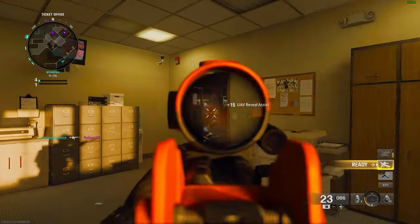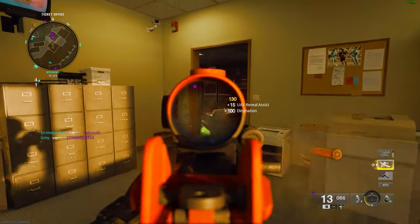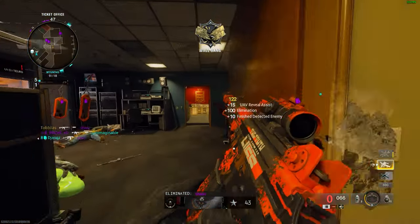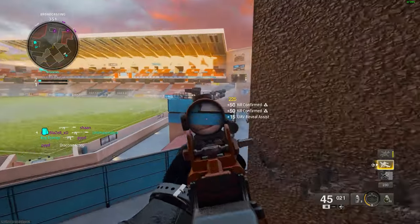If you're using an SMG against someone on a head glitch with an assault rifle, chances are you'll get taken out before you even realise what happened. And trust me, most of my deaths come from unexpected engagements that will happen in a split second.